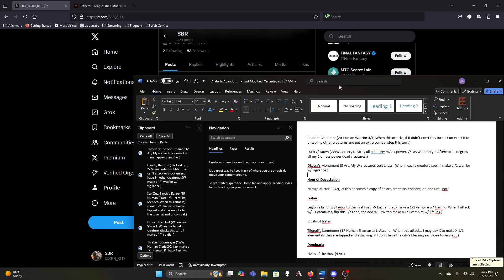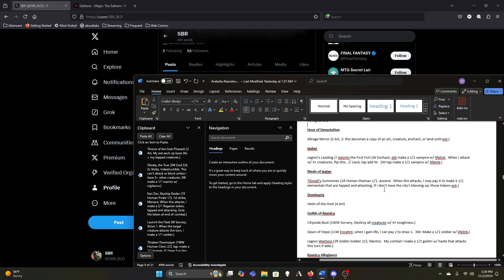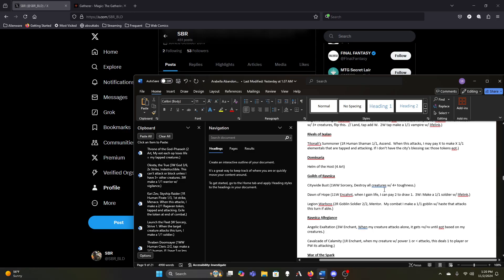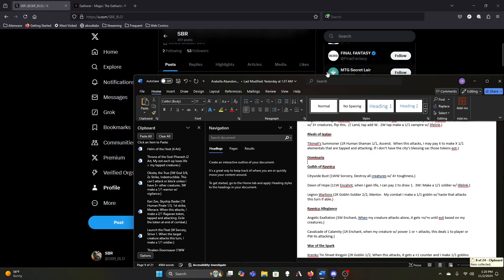We need to be able to attack with everything and have everything live in order to deal all that extra damage with Throne — it's fine for that but we don't really need it with so much else going on. Mirage Mirror is fine for now. Legion's Landing is fine. Summoner is pretty decent. Helm of the Host is probably way too expensive — as cool as it would be to get extra Arabellas, it's four to play and five to equip, so nine mana to do it all in one turn.